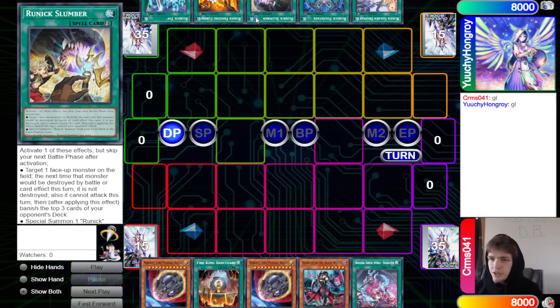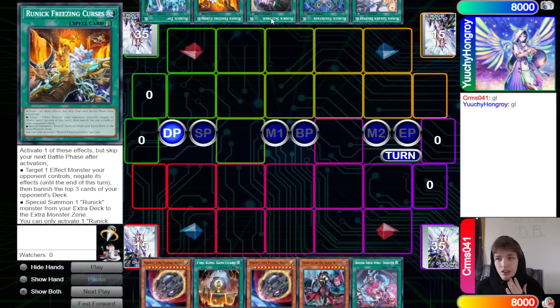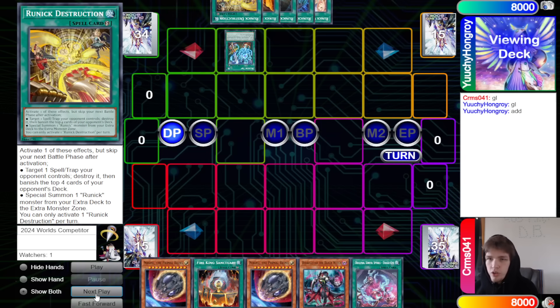The opponent has Golden Droplet, Fountain, Slumber, Freezing, and Runic Tip. We can't tell exactly what kind of build of Runic this is yet, but we do see Golden Droplet, so it's either probably a heavy combo build with Synchro stuff, or this is just Stun.